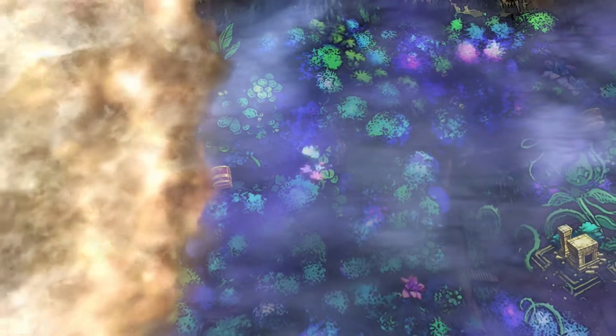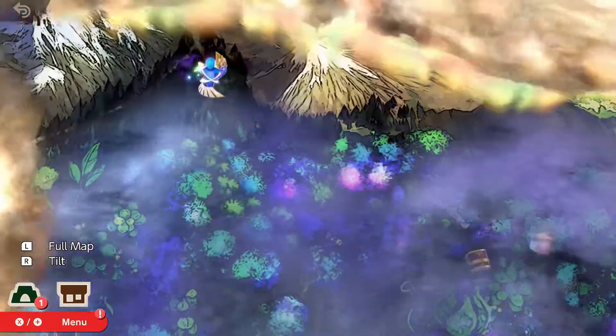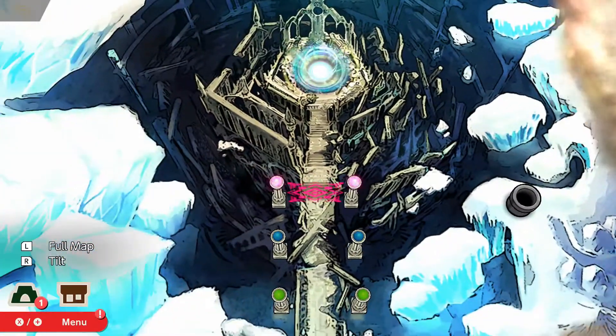Alright, so this should get us to this chest, which gets us Spirit Points! And no, there's no passageway up. So how do we even get to that? Is there an alternate route? Oh hey, there's a pipe there — where does that go to?